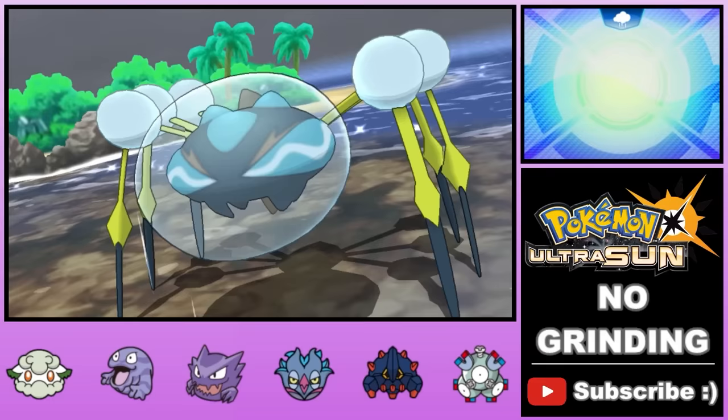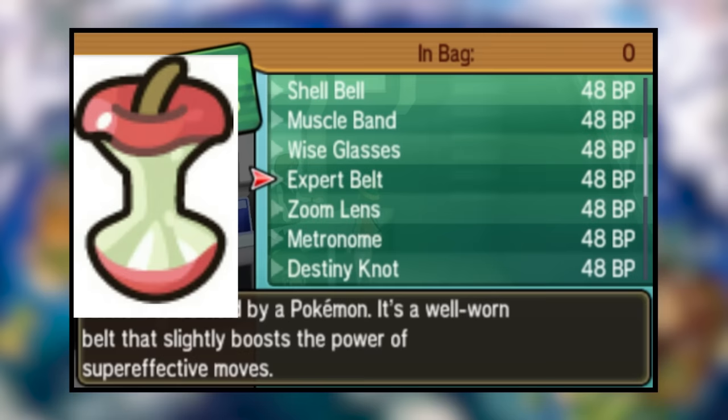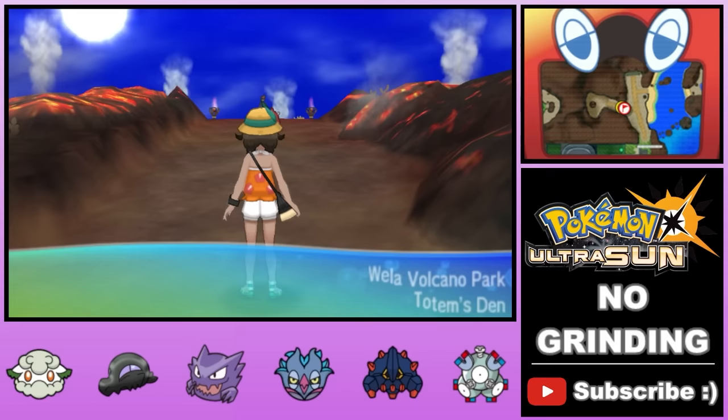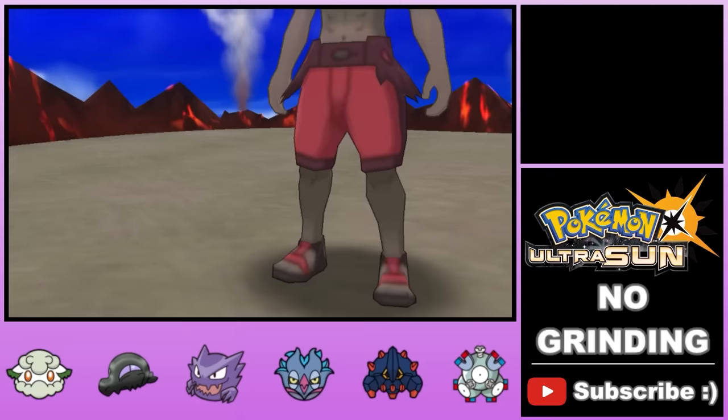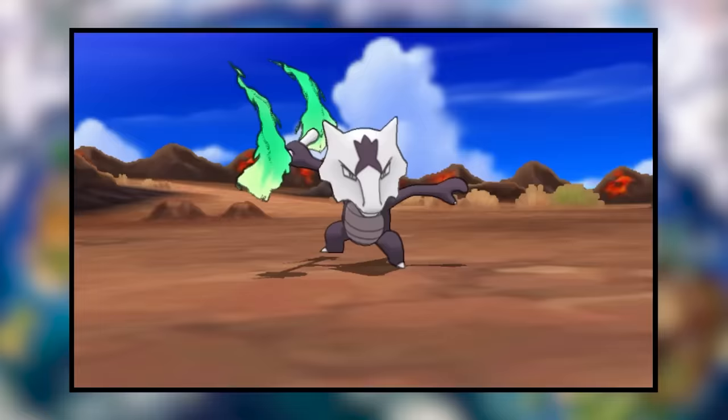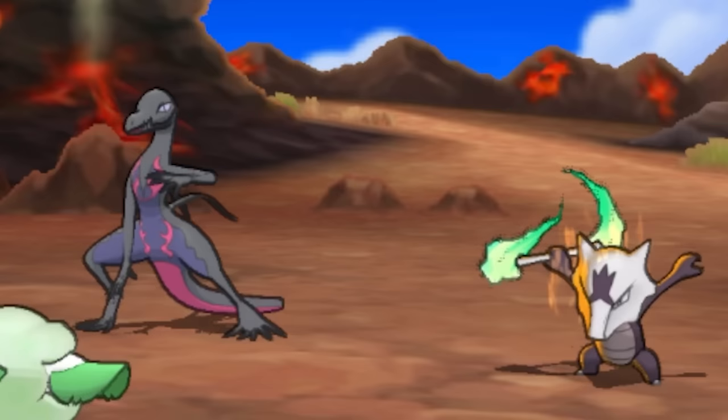With the Totem defeated, we head through the Battle Royal Dome where we pick up a few useful held items: Leftovers which heals you over time, Quick Claw which lets you go first sometimes, and a couple others. Then we head up to the top of Wela Volcano Park, where we face easily the biggest challenge so far — the Fire Totem trial. This one is different because you have three battles back to back with no break in between, with the last battle being a Totem Pokemon 2v1. So it's critical to preserve our team in the first two battles to have enough juice for the final battle.